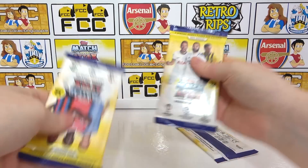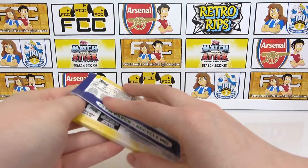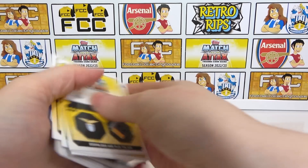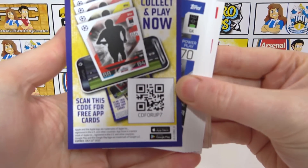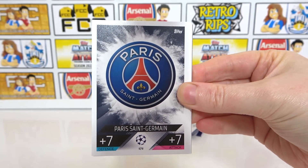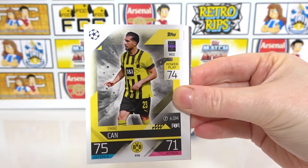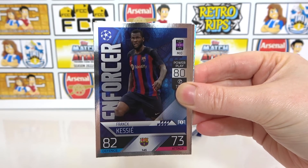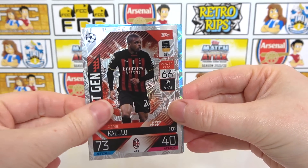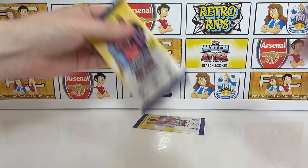We have two normal packs and the pack containing limited editions and tactic cards — let's go with the normal packs first. First one: all inserts to the back. We have Romero, PSG badge, Eric Bailly, Kamara, Uranovic, Dest, Emery Chan, Diabe, then enforcer Kesi, styler, brand next gen of Kalulu, and a parallel of Lazari. Nice — on to the second regular pack.